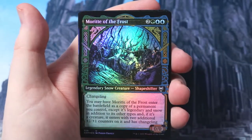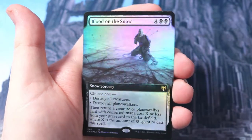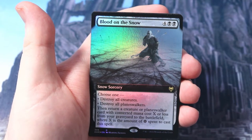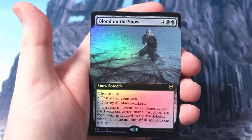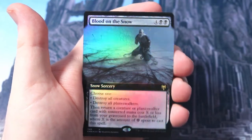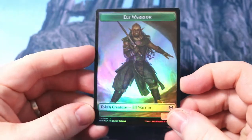A foil Koma and Blood on the Snow - the wrath! Destroys all creatures, expensive at six mana, but it also has the ability to destroy all planeswalkers, and then return a creature or planeswalker card with mana cost X or less from your graveyard to the battlefield based on the amount of snow cards. Gonna be good in a snow deck - definitely seeing a little bit of play. We get a Replicating Ring that flips into the elf warrior. Still packs to go, let's get on to another one!